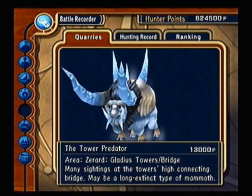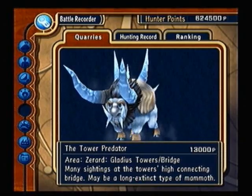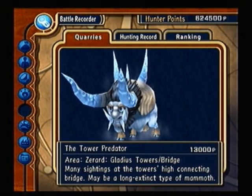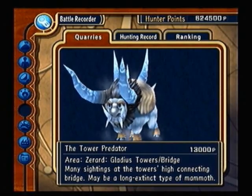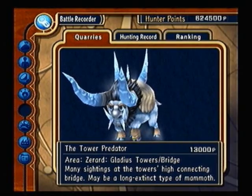The Tower of Predator. You can find him on Warp 2, Gladius Tower 1, Floor 6 — take the Elevator up to 7. The walkway between Towers 1 and 2 will have him. You need a perfect elixir to fight him. It says he's an ice-based creature, so fire does really well against him. I'll have Zegrim use his Flamesword.